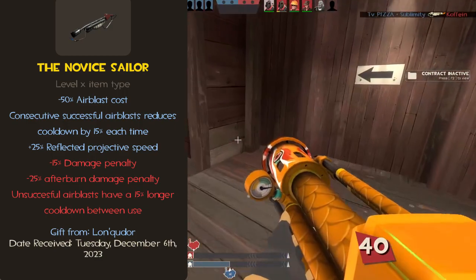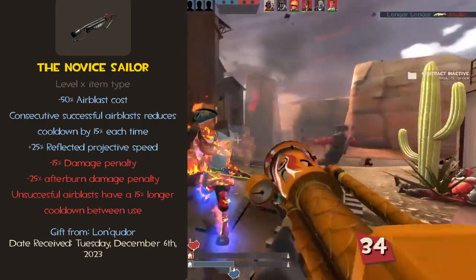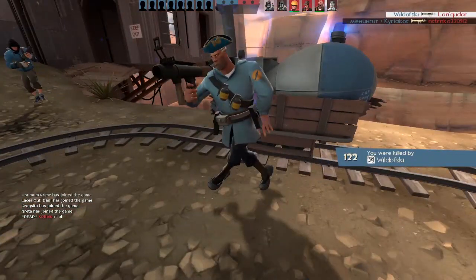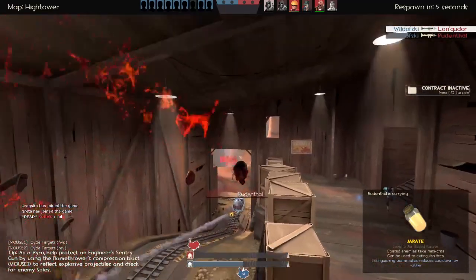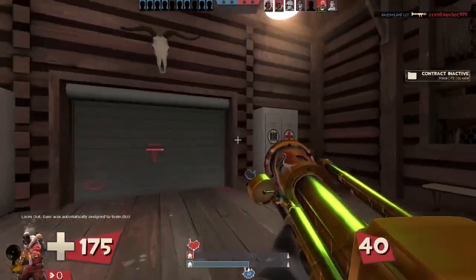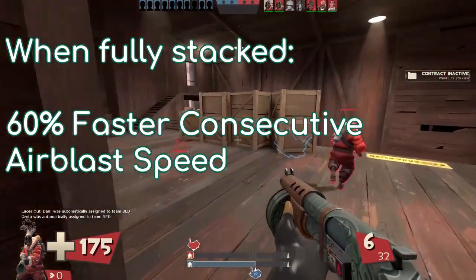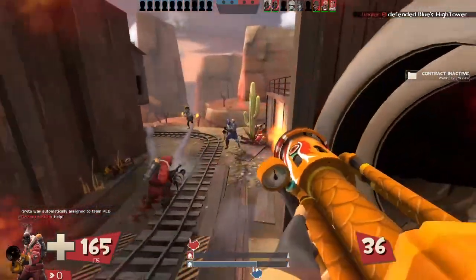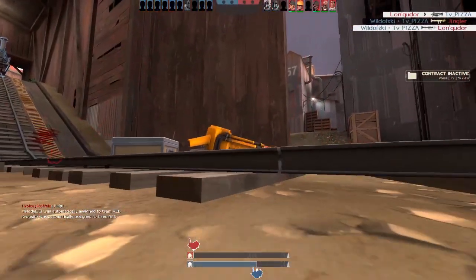The downsides to this weapon are a 15% damage penalty, a 25% afterburn damage penalty, and unsuccessfully reflected projectile Air Blasts have a 15% longer cooldown between uses. To sum up: if you reflect a projectile or hit someone with the Air Blast, your next one comes out 15% faster. But if you miss, your next one comes out 15% slower. The successful speed increase caps at about 4 stacks — so 15 times 4 is the maximum speed — and this only works in repetition. If you get two successful reflects and then wait a full two seconds, your Air Blast speed resets to its original state.